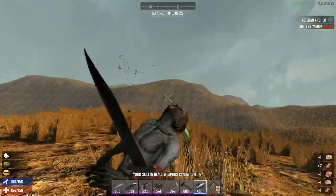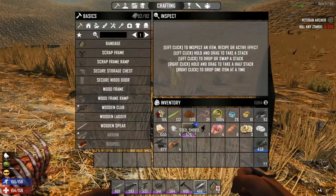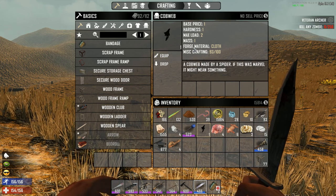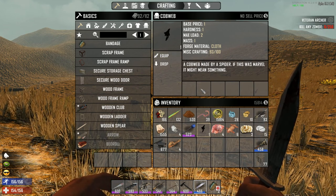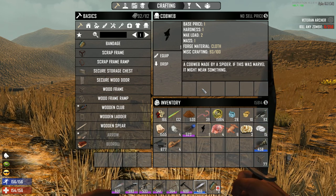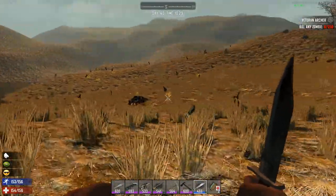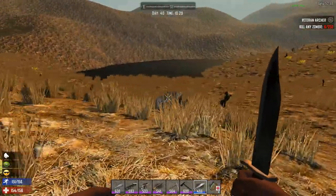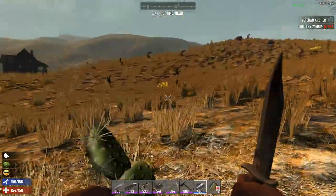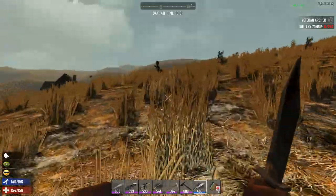This is so easy, honestly. What the hell — a cobweb! What can I do with the cobweb? It says forged material, cobweb made by a spider — this is a marvel. If this were Marvel it might mean something. I guess I can be Spider-Man. Now where did I leave my bike? God damn it, I forgot where it is again and as usual I forgot to put a marker on it.